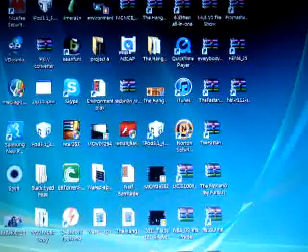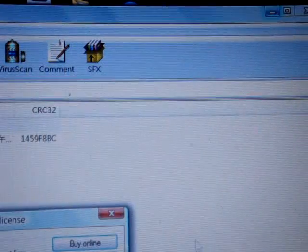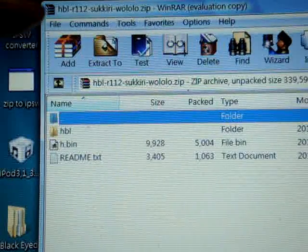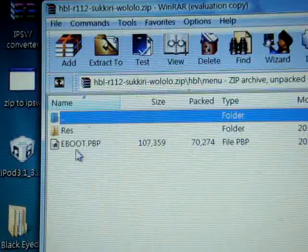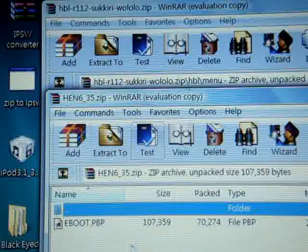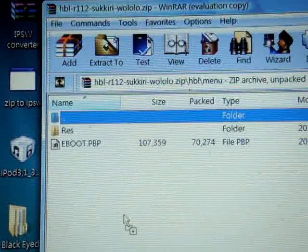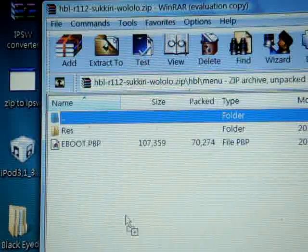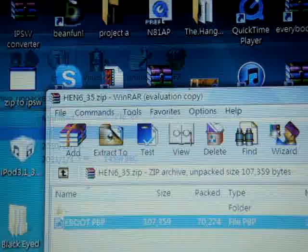Now we're going to open up the HBL and the HAN 635 folders — open both of them. Once both are open, go to HBL R112, then the HBL folder and menu. As you can see there's an eBoot.pbp. Now open up your HAN 635 folder and drag the HAN 635 eBoot.pbp to the HBL R112 folder, replacing the old eBoot.pbp with the HAN 635 eBoot.pbp. Just click OK and replace it. Once that's done, close both folders.